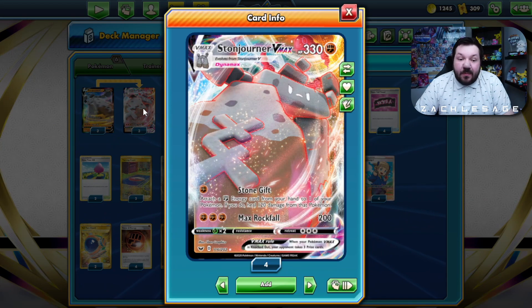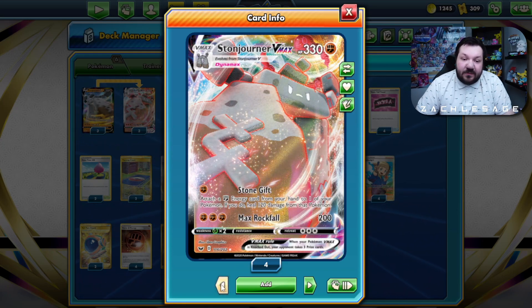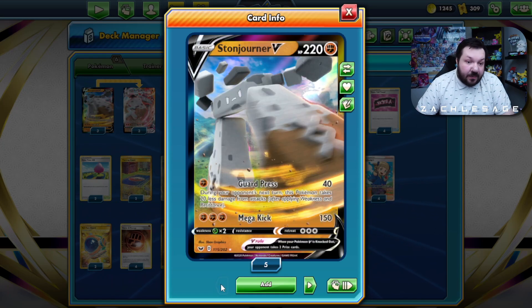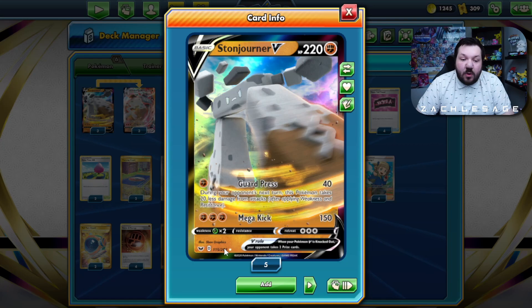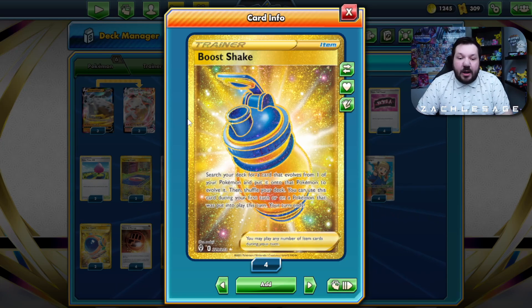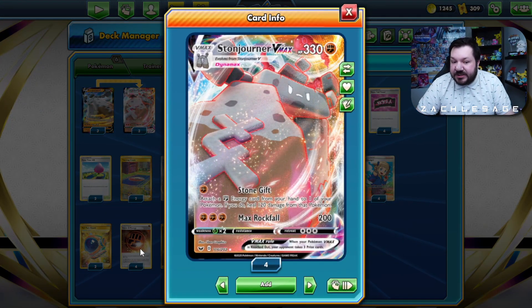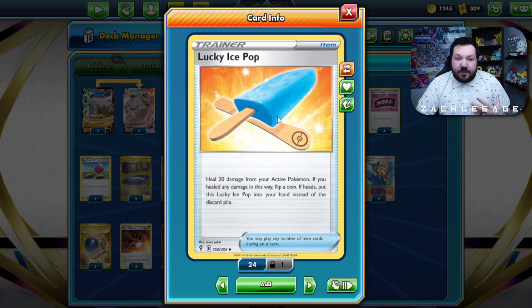This is what we got going on with Stonjourner VMAX. It might not seem like much — just kind of a gigantic Stone Pokemon. Stone Gift allows us to accelerate energies to our Pokemon, and we can also heal. We have a lot of HP, so we're going with a tanky approach. You really only want to get one set up into play, but sometimes you might need two if you don't think you'll survive a hit. Stonjourner V itself is more or less just an opportunity to evolve. Guard Press does 40 and reduces damage by 20, which can save you. We can also accelerate our evolution process with Boos Shake if necessary, or heal with Hyper Potion after attaching extra energies with Stone Gift. Hyper Potion plus Stone Gift in the same turn heals 240. Then we have Lucky Ice Pop — it still heals 20, but sometimes you flip heads three times and it's significant.